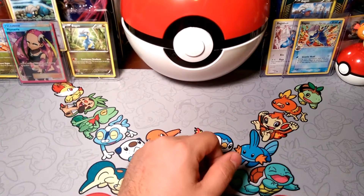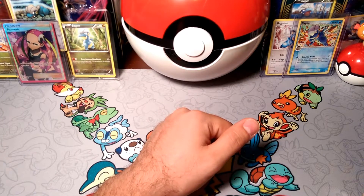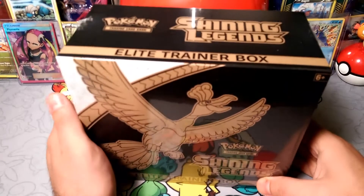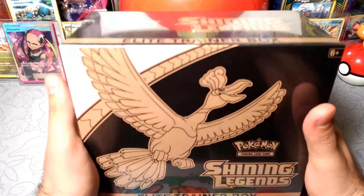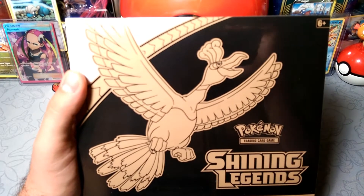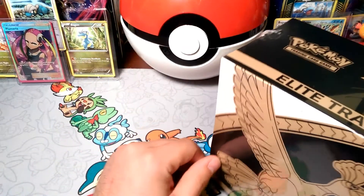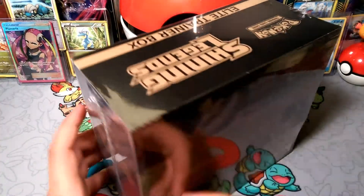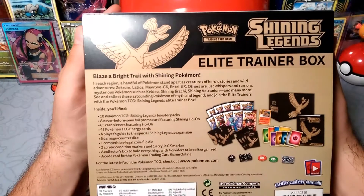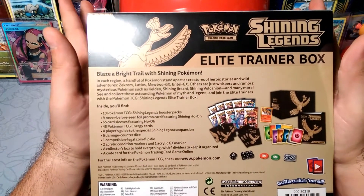Hello, love friends! Dapper Drabby here, and today we are finally going to get into this amazing elite trainer box that is Shining Legends. It's so shiny! We got this when everybody else did because we ordered from the same site, but we somehow have not opened it all week long.